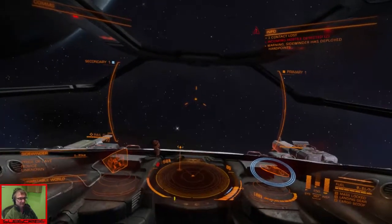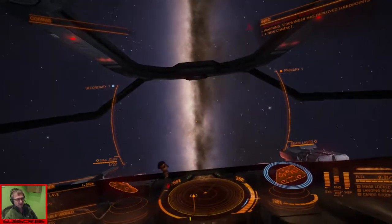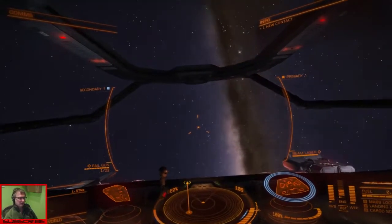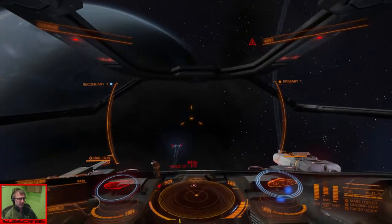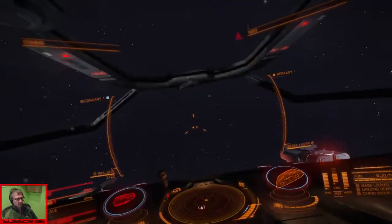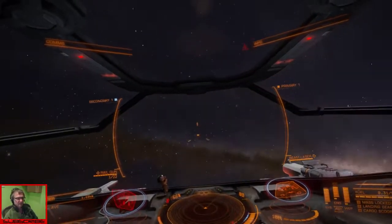He's gonna fly straight at me. Let's get away — get away from the planet as well. I don't know how close I really am — this could be my downfall. I'm putting power on my shields. Wrong button. Alright, get those shields back up, please!